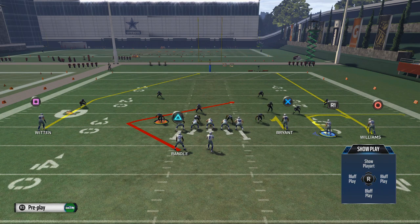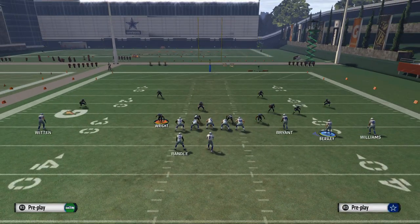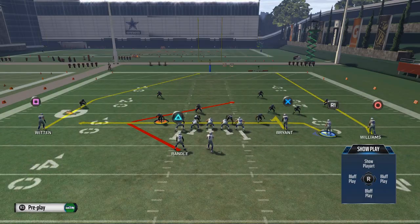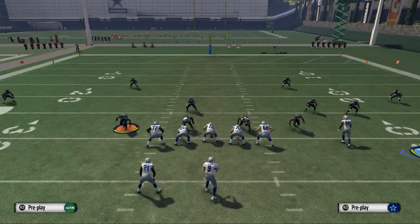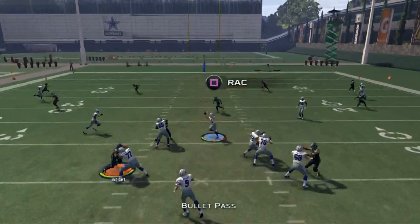I'm going to take Terrence Williams and leave him on a streak. Then I'm going to take Cole Beasley and drag him across to make a little crossing pattern. We'll be able to hit Cole Beasley quick underneath, and that's what I like — some quick hot reads out of the base play to really set the tone.